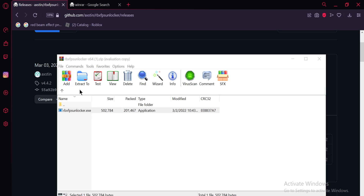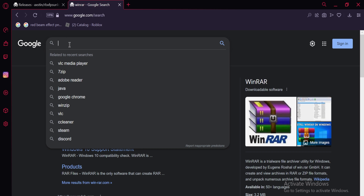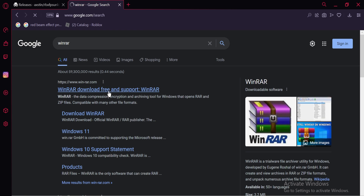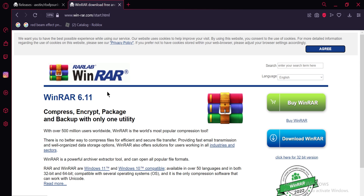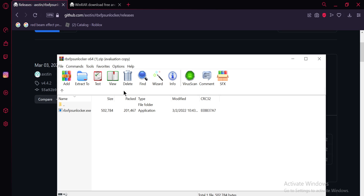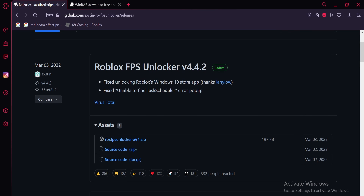A lot of people are going to ask how do you unzip and unlock this file. To do that, type in 'WinRAR' — go to that site and download it for your PC. You do not have to purchase it; you can download it for free. If you want to purchase it that's on you, but that is how I unlock most of my zip files. So once you have that, you'll have the Roblox FPS Unlocker ready.